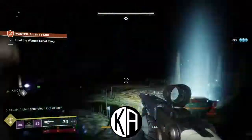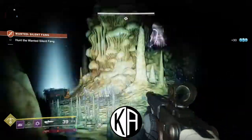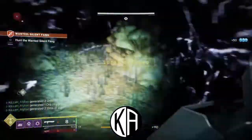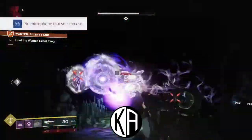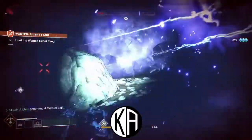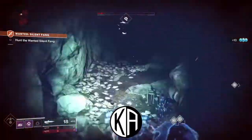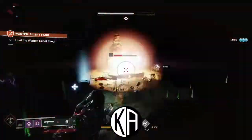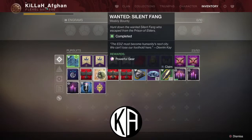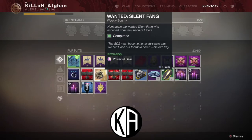As far as tips for defeating Silent Fang, I would definitely recommend Sleeper Simulant for taking big blocks of health away from him during the course of the fight. And remember, the only wrinkle is you're gonna have to occasionally throw the explosives dropped by the shanks at objects generating shields, or at him to make him vulnerable to damage. As soon as Silent Fang is down, you'll see notifications pop up on your screen indicating that you've gotten your powerful gear, as well as a cache key that'll let you open the cache in that room.